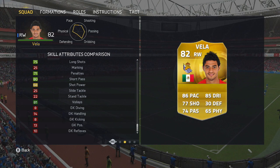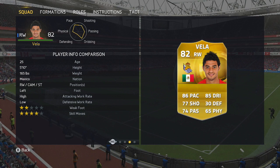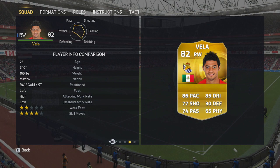Only weighs 165 pounds, 5 foot 10. You can see the work rates as well as the weak foot and skill moves right there. And the specialities: dribbler, finesse shot and flare — so you've got all those added into the mix.